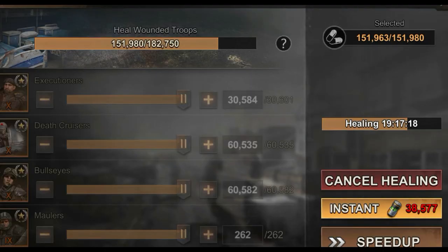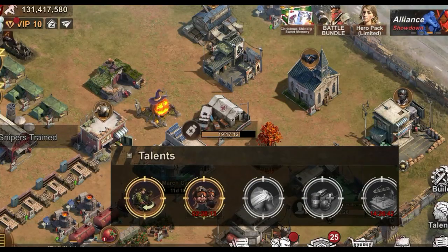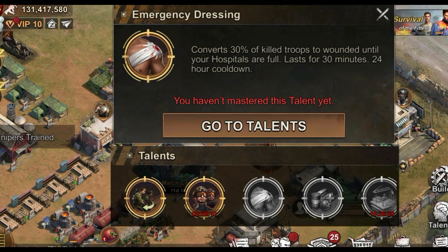Tip number five: did you know that you could use the healing talent even if you have already started healing? It will reduce the amount of troops that need to be healed.